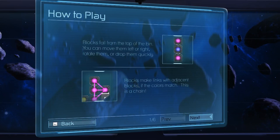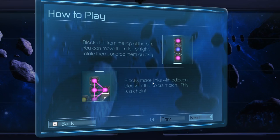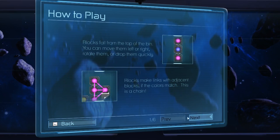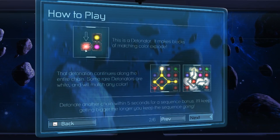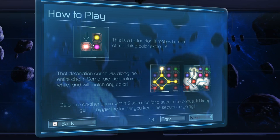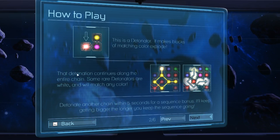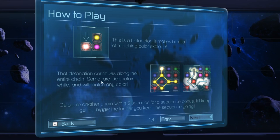It says: blocks fall from the top of the bin. You can move them left or right, rotate them, or drop them quickly. Blocks make links with adjacent blocks so the colors match — this is called a chain. Pretty simple. Now the shiny flashing ones are detonators that make blocks of matching colors explode, as long as you get it adjacent to your string of other colors.